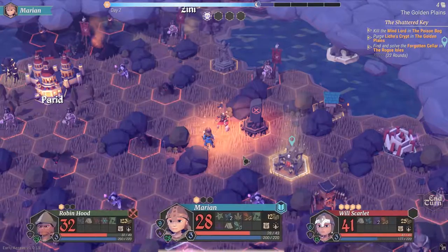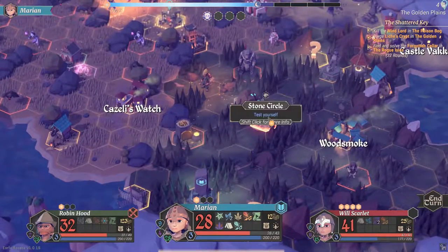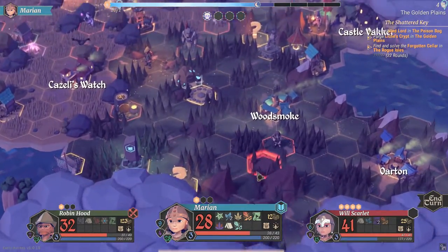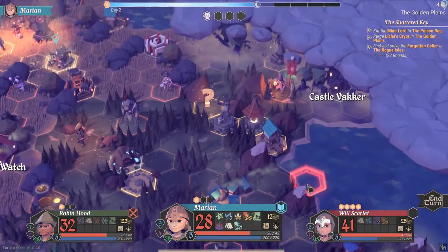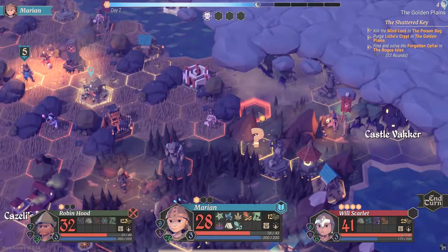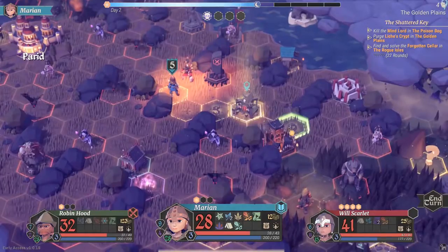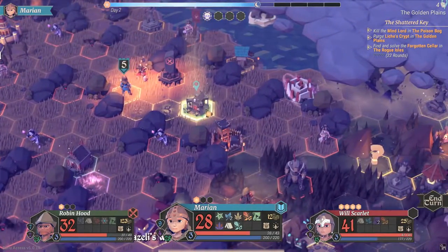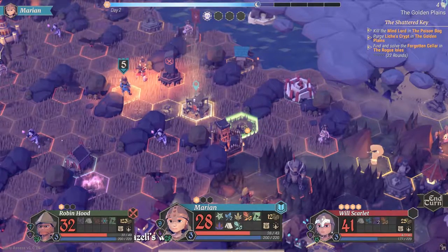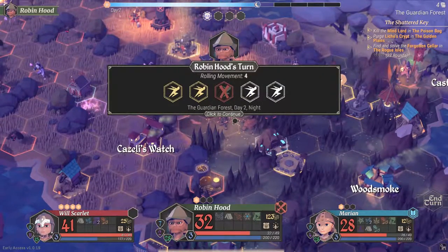Got an inspire bonus. Five movement points. There's a stone circle, glittering mines, wishing well, and a stone hero over there. Let's move down closer to where Robin Hood is. Four movement points.